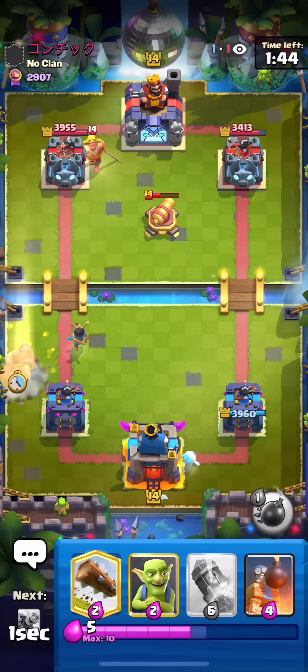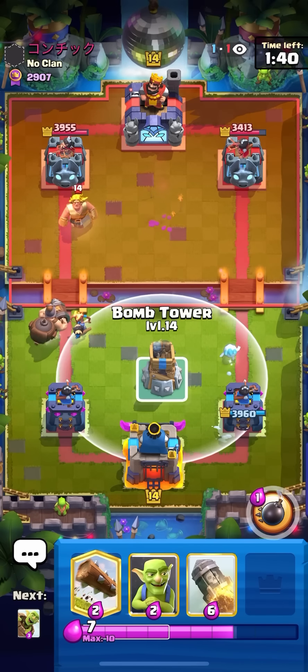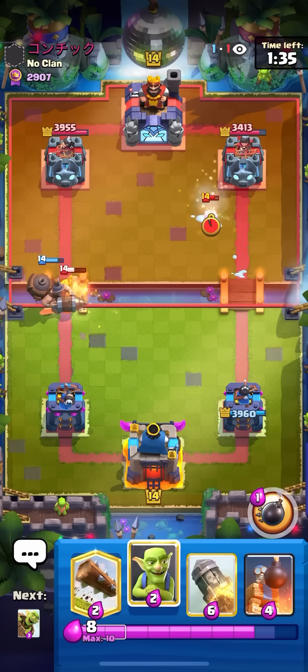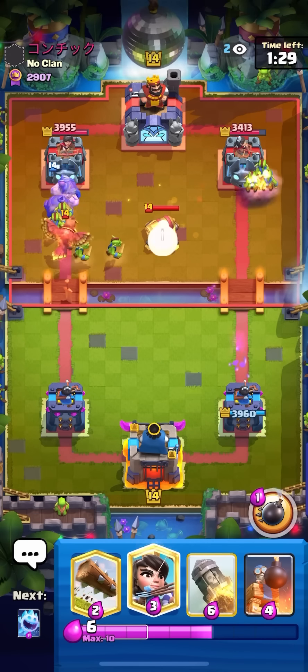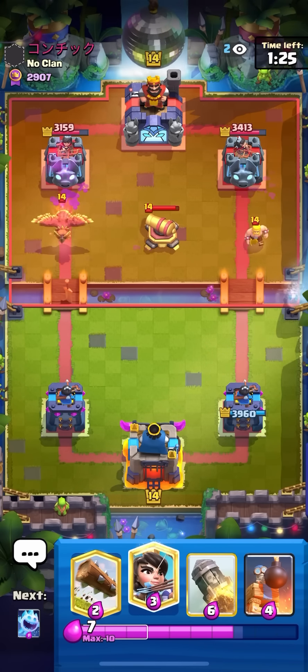I'm going to go for my Ice Spirit in the back, and I'll go for Mighty Miner here just to make sure that I kill the Golden Knight. And if he goes for the E-Giant, I'll just go for a far Bomb Tower. He goes for the Golden Knight ability and he wastes Fire Spirit, so I'm going to Goblins Bridge since he used the Fire Spirit, and I'll go for Goblin Barrel on the right. My Goblins got 900 damage!